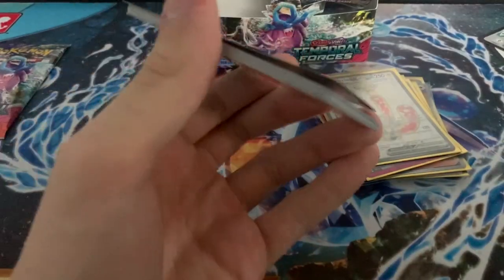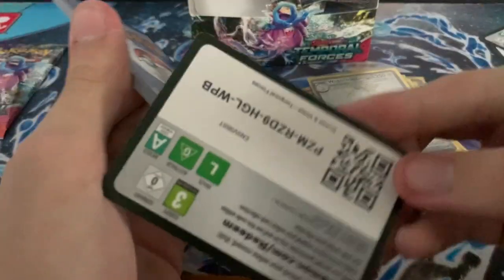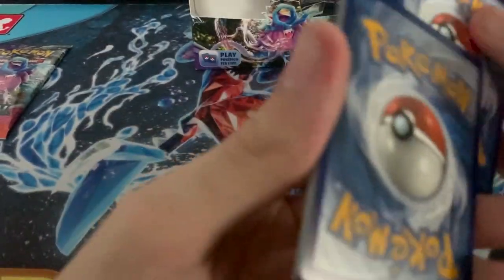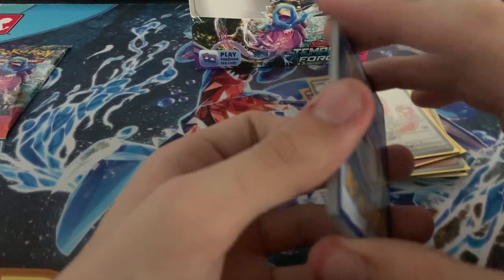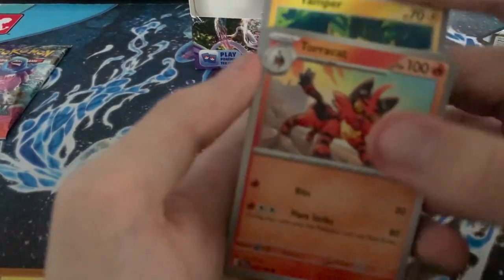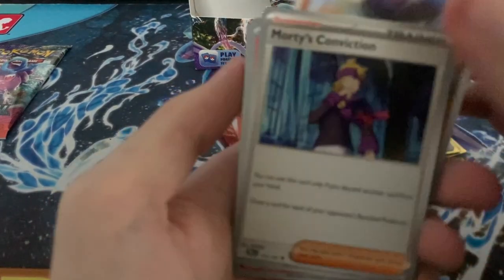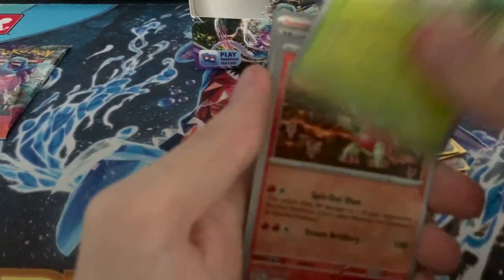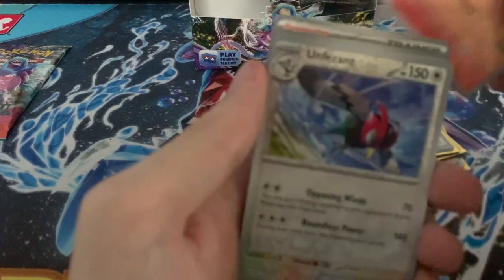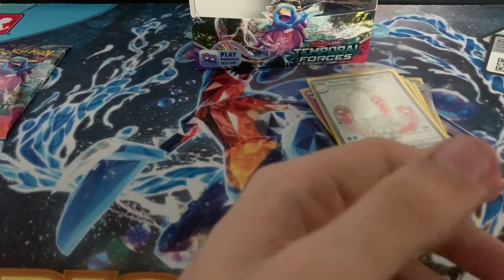Thankfully I didn't get anything good out of that pack. Let's go — Fighting, Steel. Yamper, Torcat, Grubbin, Frostmoth, Great Tusk, Morty's Conviction, Shift Tree, Tortanator, Moon Pheasant, Dunsparce.